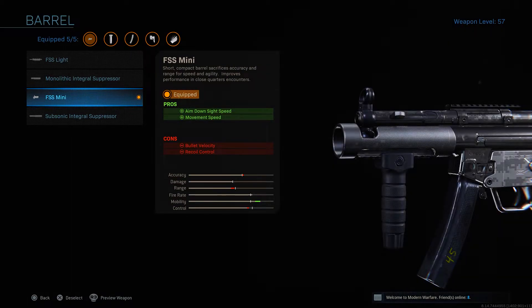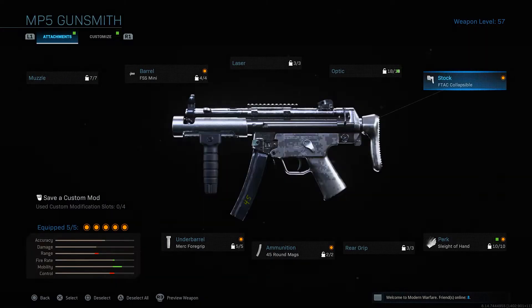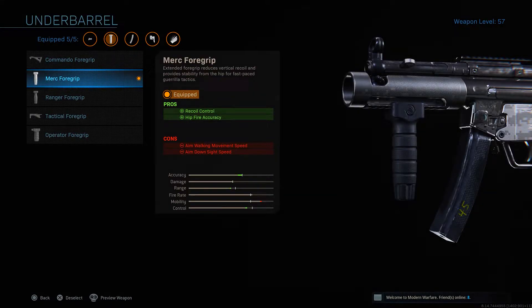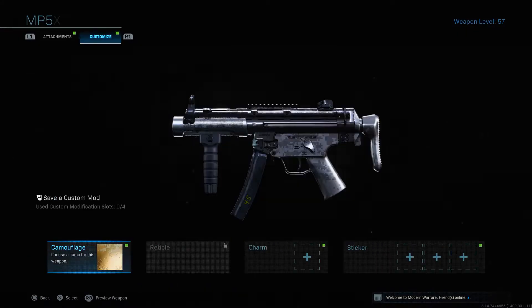For the MP5 attachments: first, the FSS Mini Barrel, increasing aim down sight speed and movement speed. Second, the F-Tac Collapsible Stock, also increasing movement speed and ADS speed — coupled with the barrel, this allows us to play more aggressively. Third is Sleight of Hand. Fourth is the 45-round magazine. And for the final attachment, the Merc Foregrip, which increases recoil control as well as hipfire accuracy. I'm also using Platinum Camo on the MP5. That's our second class setup.